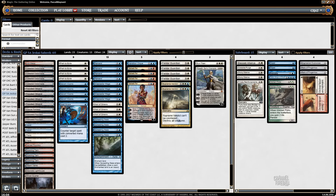I chose Remand as my counterspell — I've seen people playing Logic Knot and Mana Leak, but Remand is good in a deck that's trying to somewhat combo and doesn't drag the game too long. So I wanted to try Remand there.